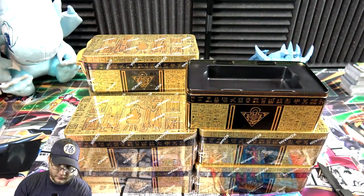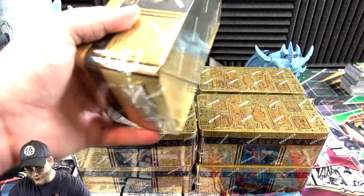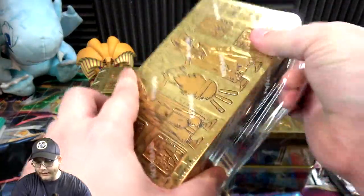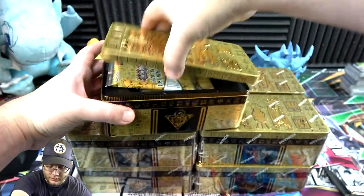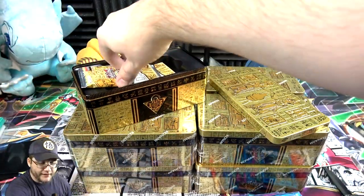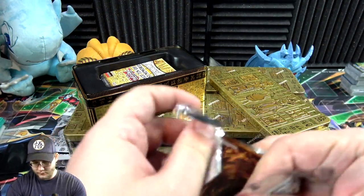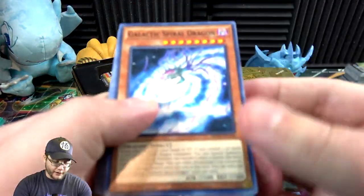That's a pretty good tin — got Pot of Extravagance and Dragoon, yeah that's a win. I did not have good luck getting Extravagance from Toon Chaos, so I'm glad I actually got a playset now of the prismatic. Easier to get reprint and it's prettier in my opinion.